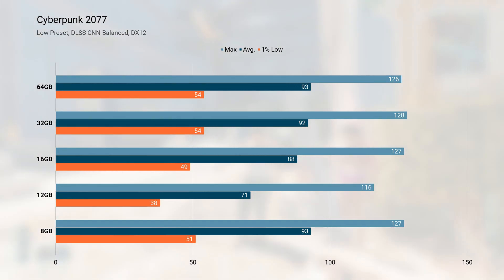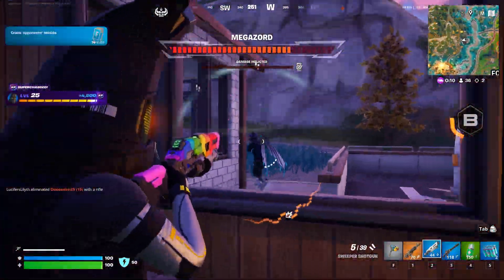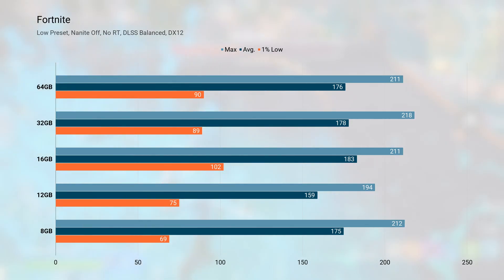32GB is worth it if you're wanting an uncompromising experience where you're running Discord or OBS in the background. Fortnite actually performed similarly at all capacities on average, besides 12GB, but the 1% lows were significantly lower on the 8GB test. Even testing at 1080p at the low preset with DLSS set to balanced, in-game I actually didn't really notice too many issues on any of the capacities tested. But like Cyberpunk, the out-of-game menus were constantly freezing before getting in-game. Once you're actually on the main island competing against other players, performance was fine, even though statistics indicated lower performance at times with 8 and 12GB. I'd probably want to use 16GB at least, just to prevent the freezing in the menus.